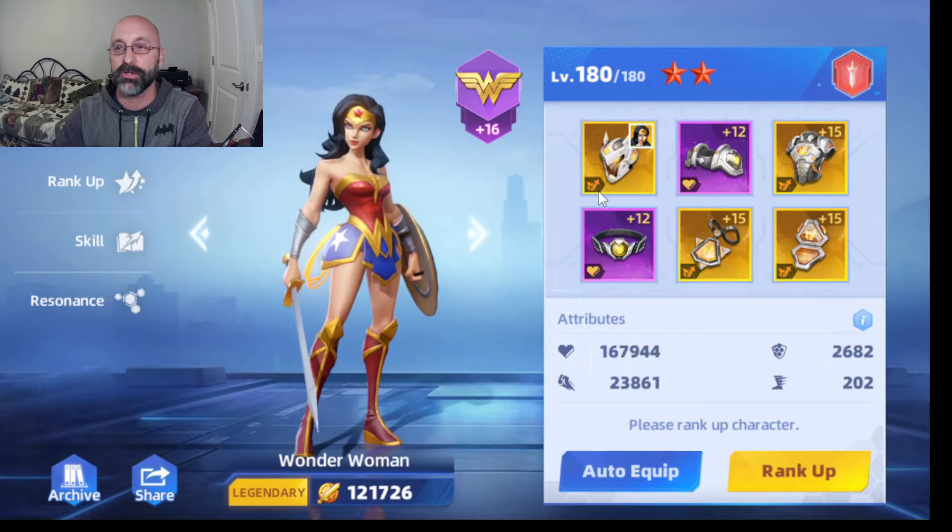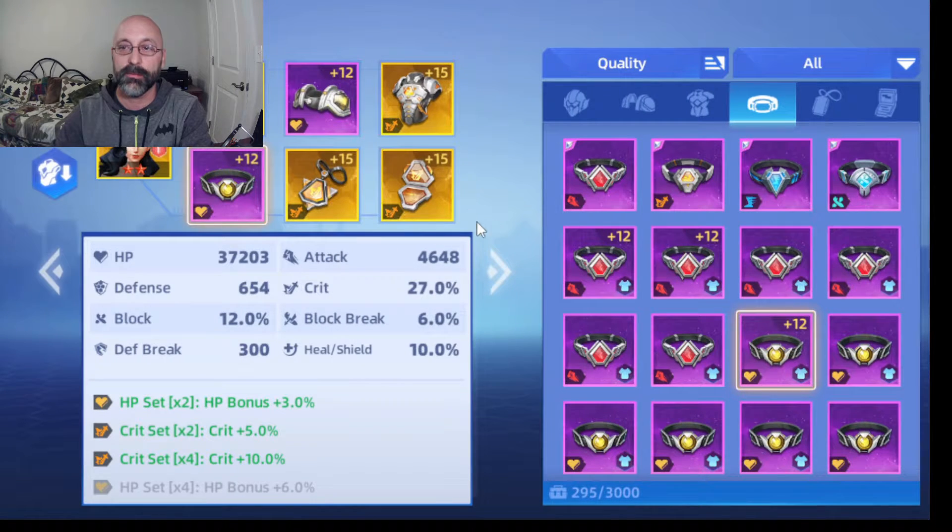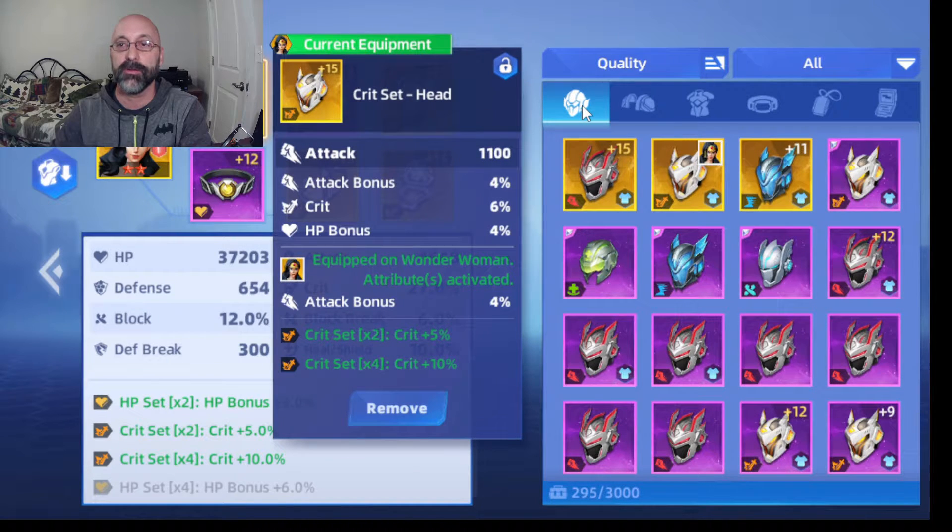You can also upgrade their equipment. Each character can have a piece of equipment for each of six slots, so you can go in and pick which piece of equipment is best for that particular character. For example, this particular helmet I have for Wonder Woman gives her an extra 1,100 attack, plus an attack bonus, a crit bonus, and a hit point bonus.